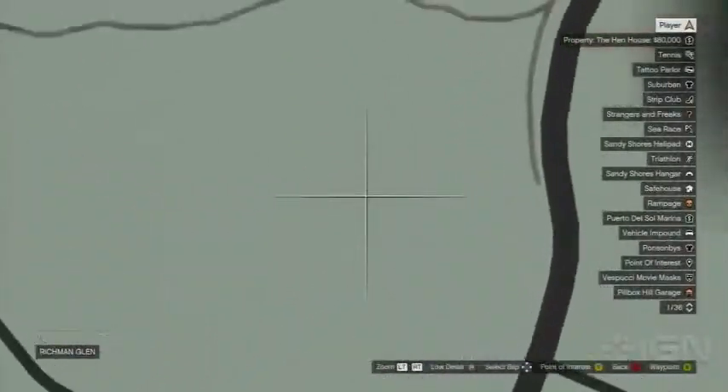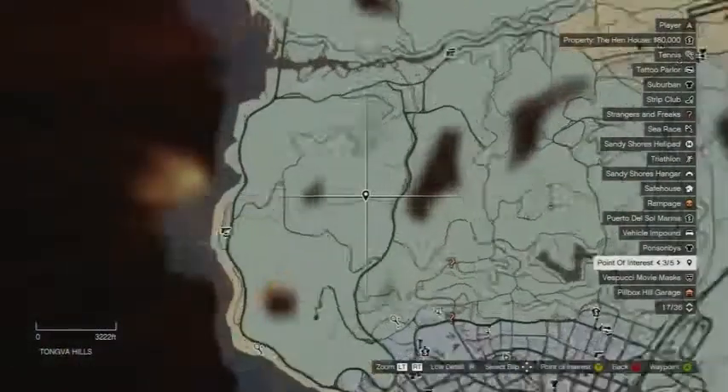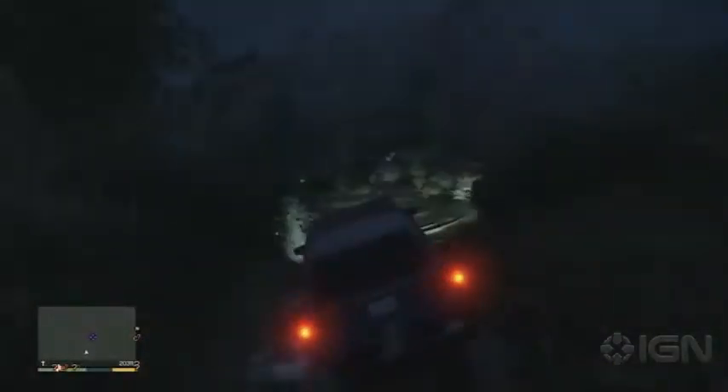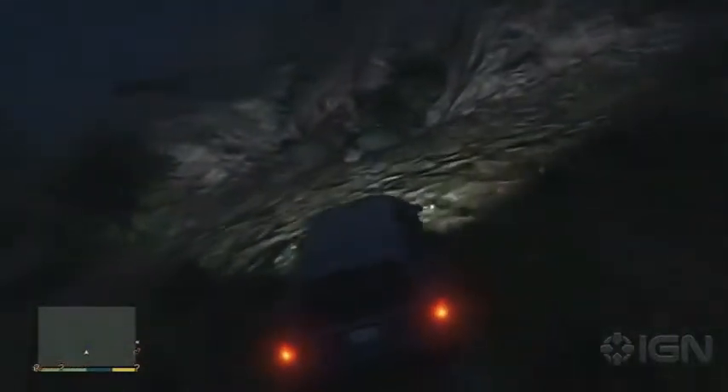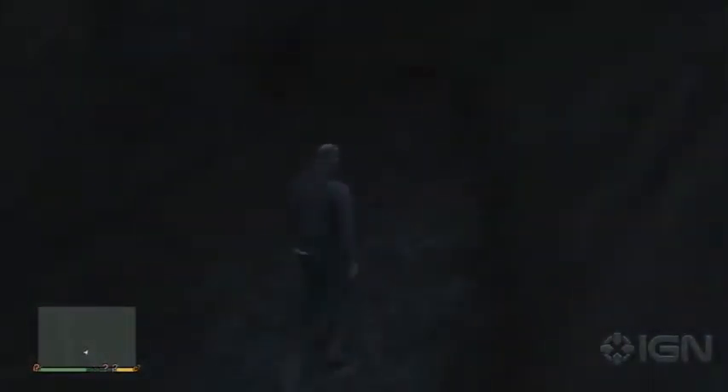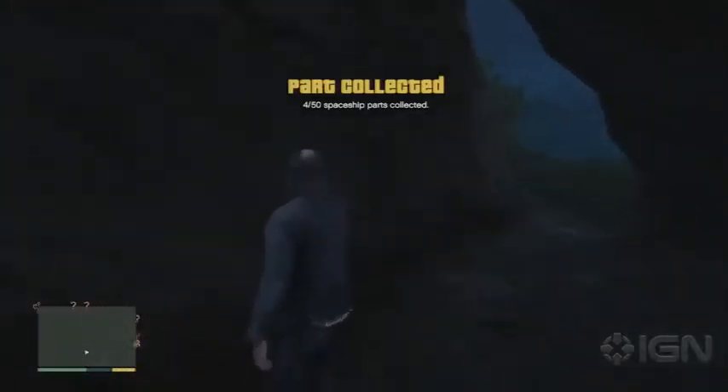The next one is what I believe to be one of the best hidden spaceship parts in the game. There are a bunch that are underwater, which are tough to get to. However, this one is off the main road going through — I believe it's Tongva Hills, like Tongva Canyon. It's on the western side of the map, just past the Pinewood Hills area. Drive along the road, pull over, and climb up a little bit of the hill. You'll see a cluster of bushes and a weird little cave — it's so well hidden behind those bushes. You can spot it from the air, but you need to go right through those bushes and pick it up in that cave. It's so off the beaten path, you might spend hours looking for it and be 49 out of 50 with this being the one you miss.